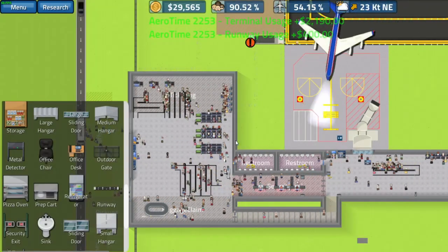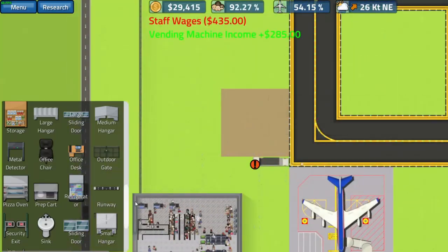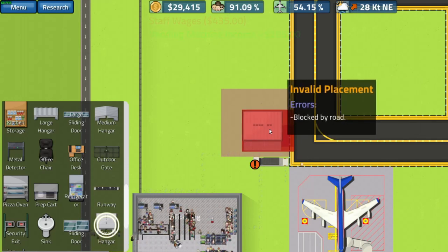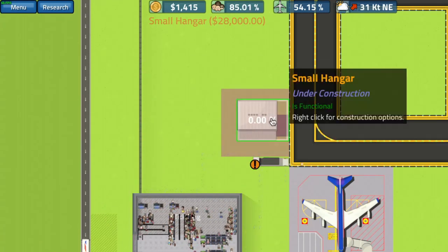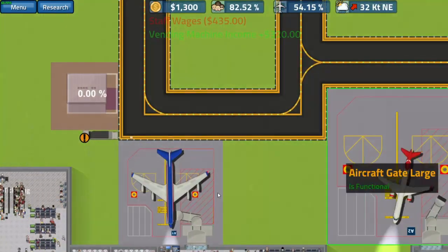We are back and we've just surpassed the amount needed, so we're going to plop down this small hangar right here. Boom — under construction. It has a percentage tracker because it's one of the bigger items. Hopefully our construction guys are going to get to work here.